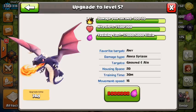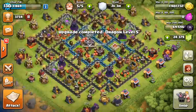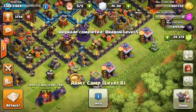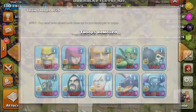A couple of my clan mates were hating on it, but I thought it looked fine. The last piece of new content is the dragon upgraded to level 5. Even though I'm using GoWiWi, I'll throw a dragon in there instead of one of my P.E.K.K.A.s so we can use that inside of our army composition.